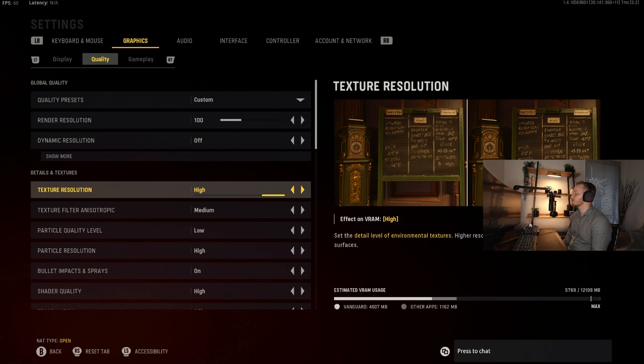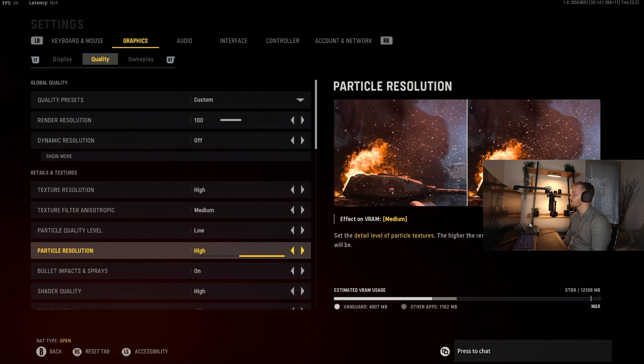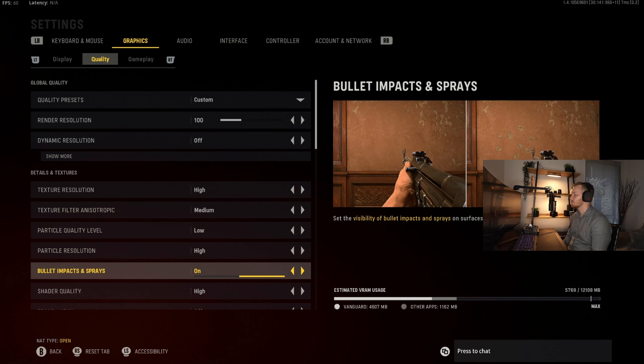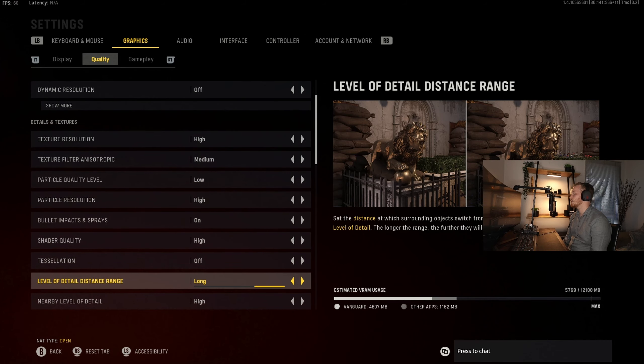Texture resolution you want set to high — it doesn't seem to hit the frames that badly and the better detail in gameplay is nice. Then you start getting into some of the other settings which we are going to be dropping down. Texture filter is medium. Particle quality low. Particle resolution high. Bullet impact sprays on — that's just because I like the overall experience. Shader quality high. Tessellation off.